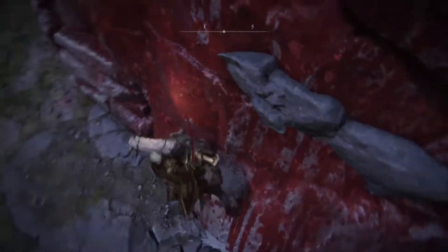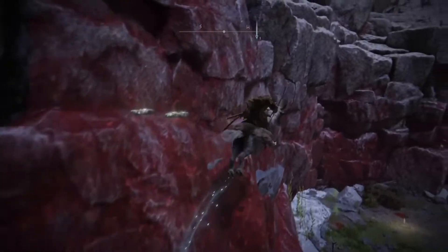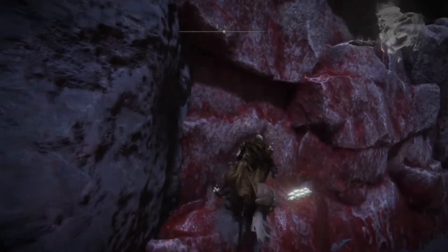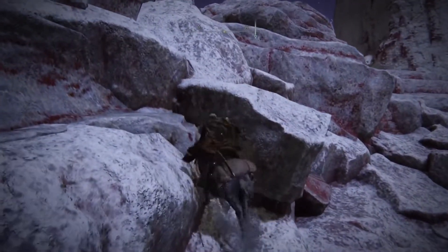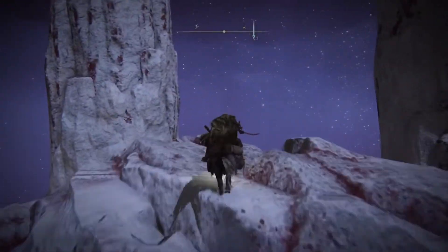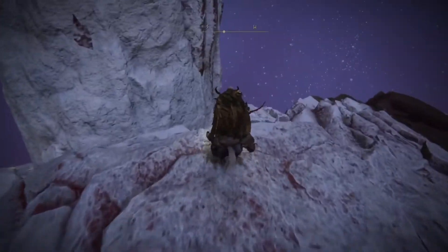Once we get this part, just hop on here, then hop on there — that's the easy part. Then hop over here and try to hop up there, and we're gonna hop right back up here and just go over to the cliff.